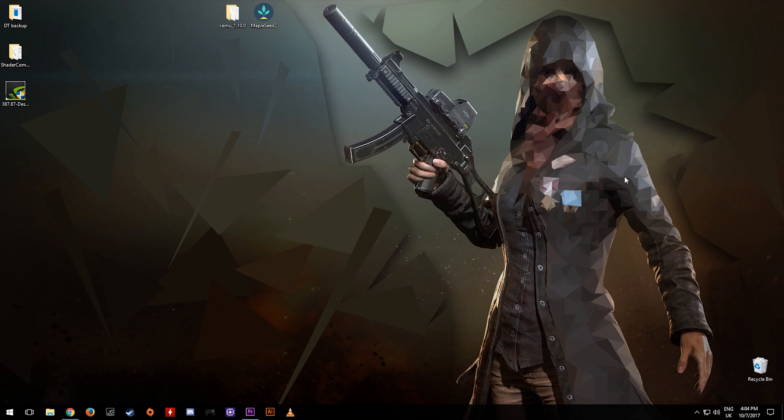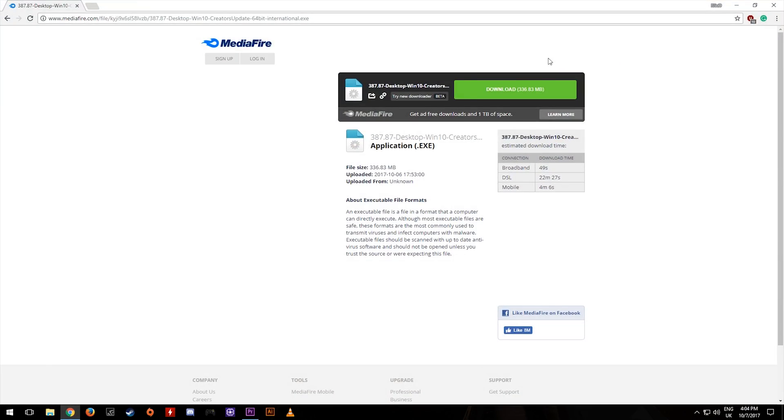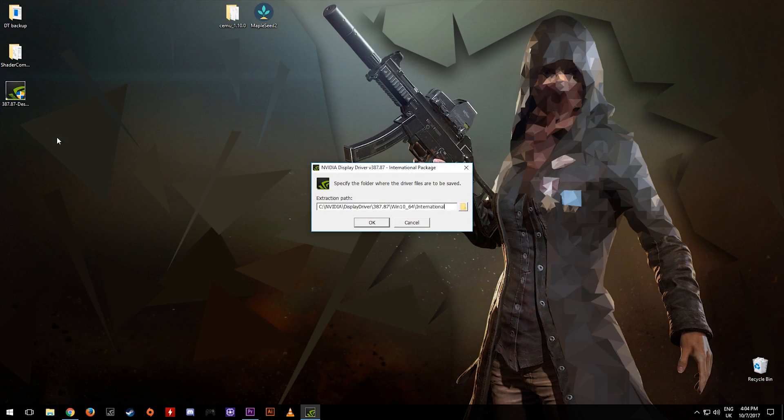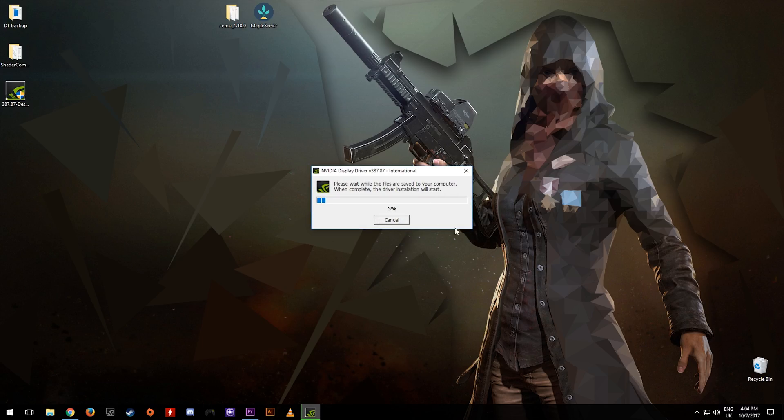In order to install this driver, all you need to do is come over to this link right here — I will have it linked down in the description. You want to download it. I already have mine downloaded to my desktop. We want to run this file and click OK, then go through all of the process.